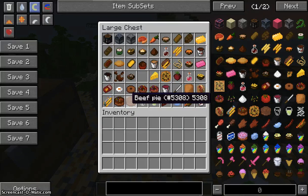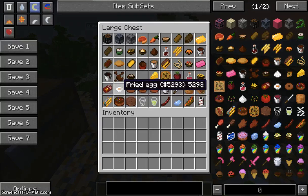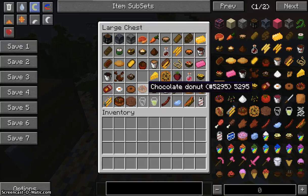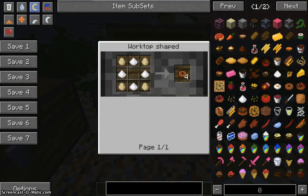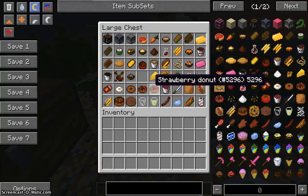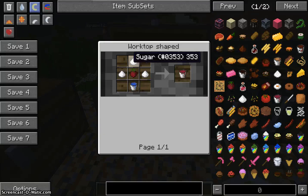Next is fried eggs — you can finally fry eggs and eat them, which is great if you have a ton of eggs from lots of chickens. Next is a doughnut, made just like this, giving you four. You can also make a chocolate doughnut and a strawberry doughnut. To make strawberry jam, you just make it like that.